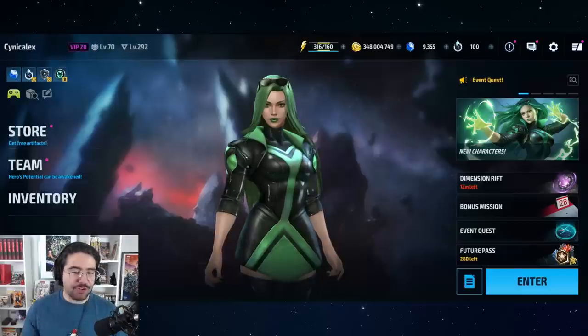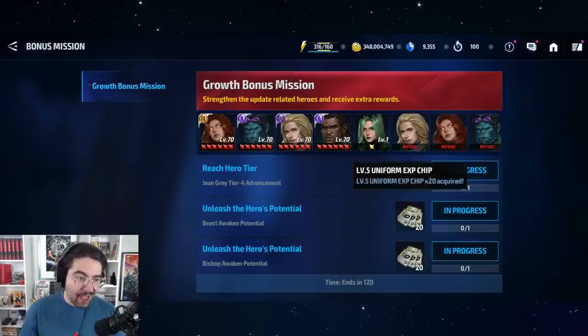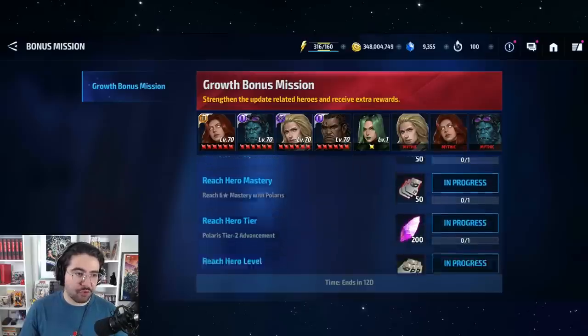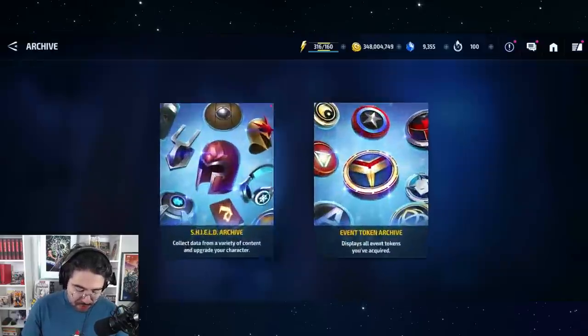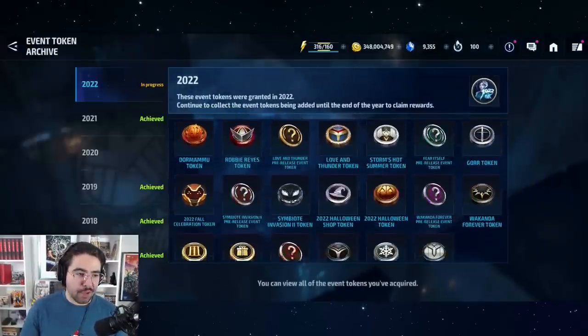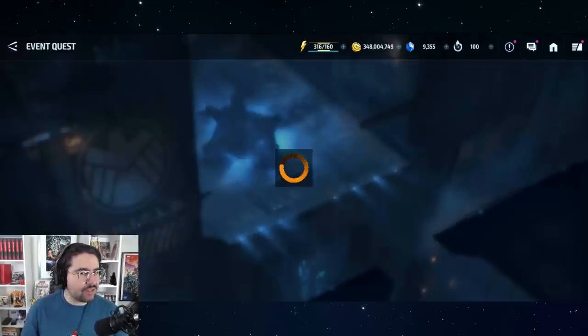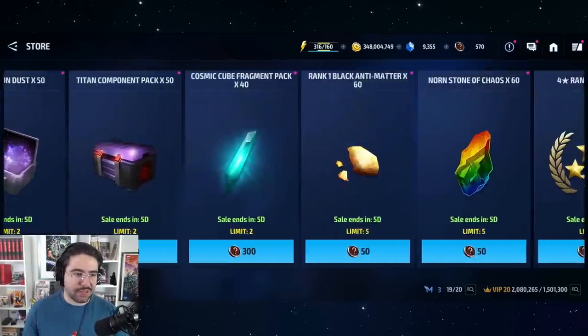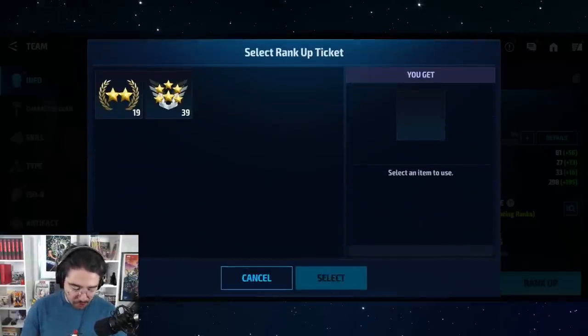Now you have the two, the three, and the four — you just need the five and six. Those come via bonus missions. There aren't bonus missions available right now, but if you check previous Toxin and M'Baku videos, one is a gold bonus mission that gives a five-star ticket for free, and another is an energy spending mission that gives a six-star ticket for free. If you miss those, you can also trade tokens during this event for two through six-star tickets. You shouldn't need to buy the three and four that way, but there are multiple avenues to getting all the way up to a six-star ticket.